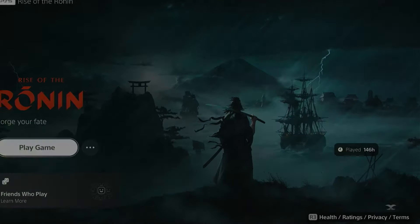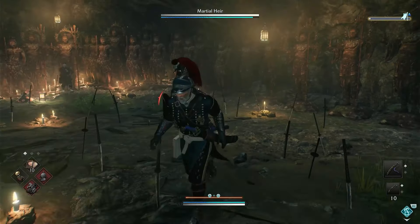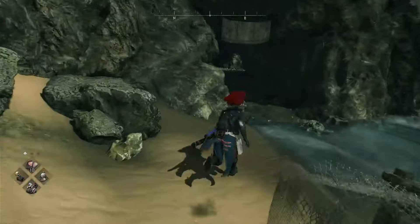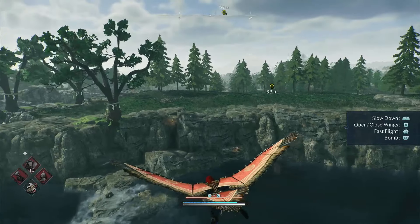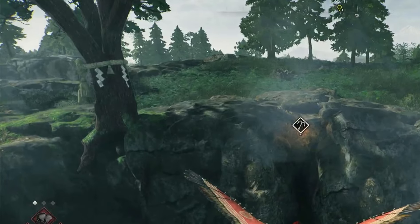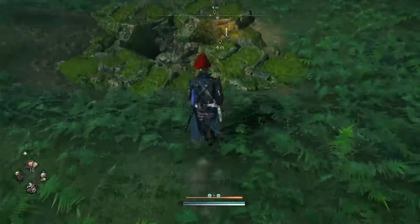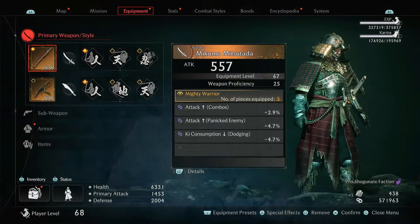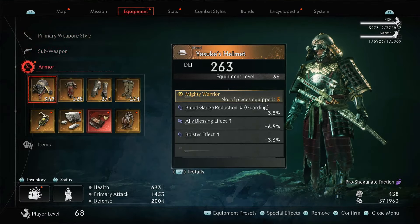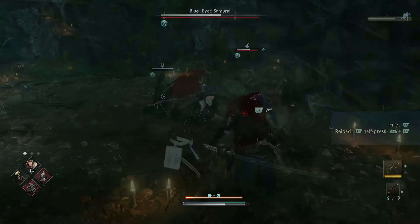After playing a long time of Rise of Ronin, I found all the secret bosses in the game, which are really well hidden. The best sign to find them is a tree with something white around it. When you see that, you should find a cave with a hidden boss inside, which will give you good armor and a sword by defeating them. One of them is really beautiful — I'll show you during the video — which gives you a reward after defeating the Blue-Eyed Samurai.